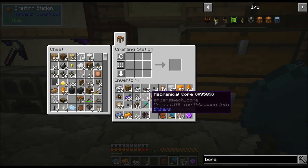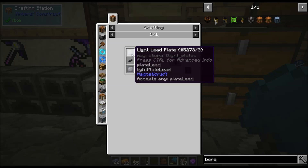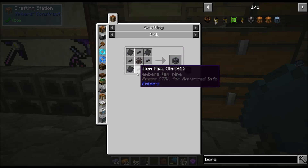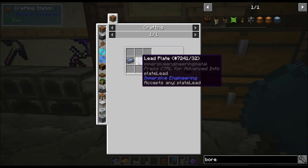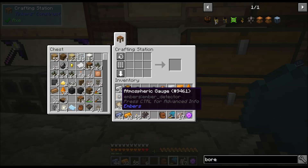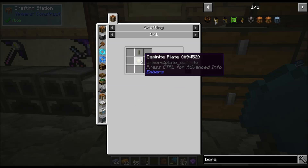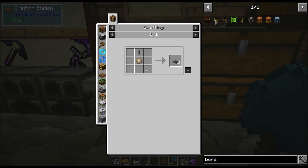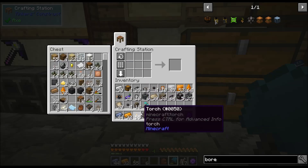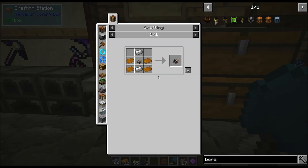The mechanical core is made like this: it's an archaic circuit, four lead plates, and four item pipes. The item pipes are just a lead plate and two lead. The atmospheric gauge is a Kamanite lever — which is a Kamanite plate and a stick, gives you four of them — and then four copper and two iron ingots.